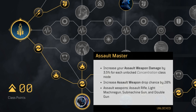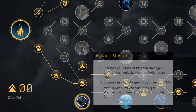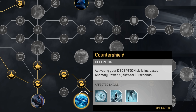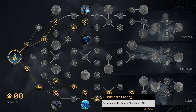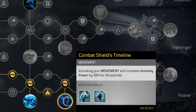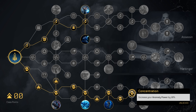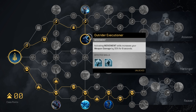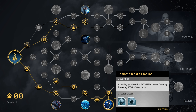Down here we get Assault Master — I really wanted to make a build like this with the shotgun but it's not really possible because of the Packs tree, which we'll get to later. So you get the assault weapon master node. Then anomaly power, Counter Shield so activating a deception skill increases anomaly power, resistance piercing that we'll turn into anomaly power and crit, Combat Shield Timeline so activating a movement skill gives more anomaly power. So a lot of really good stuff — activating skills gives us weapon damage and anomaly power.